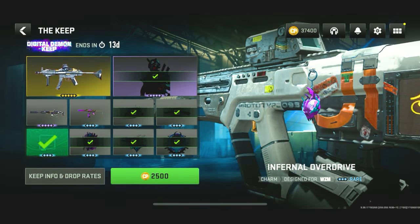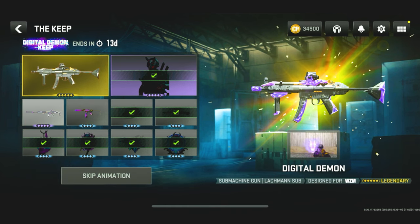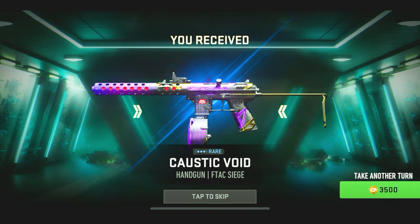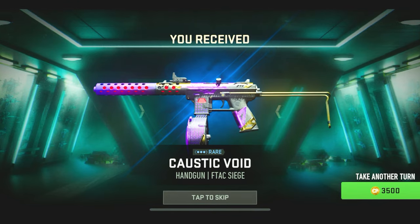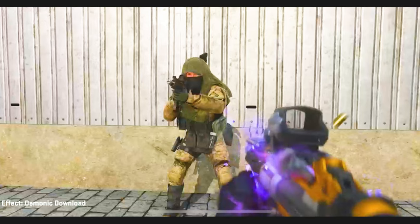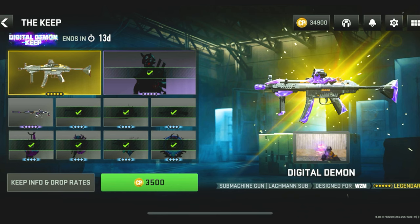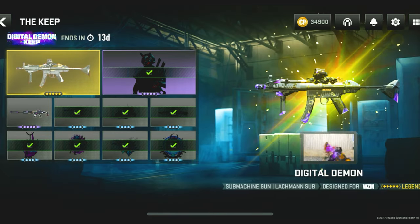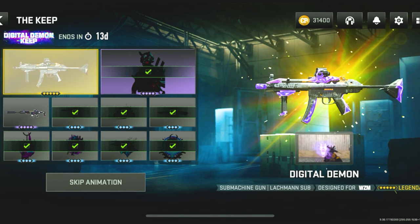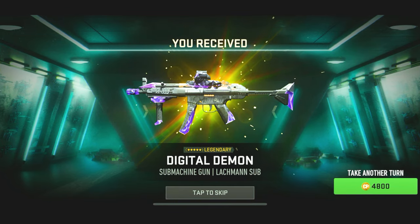We're probably going to get that sticker at the bottom. We got a charm — the Internal Drive. Now we're guaranteed to get a blueprint; there's nothing else we can get. There are three blueprints left. 2,500 COD Points — the price of an entire bundle — and we got the Caustic Void F-TAC Siege blueprint. I wonder if these have tracers. This one definitely has tracers — you can see a little sneak peek of what it does. Sick. I wonder if it has a unique inspect.